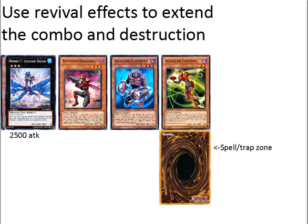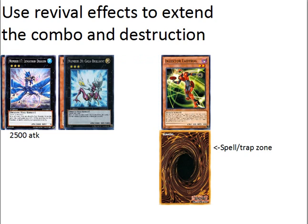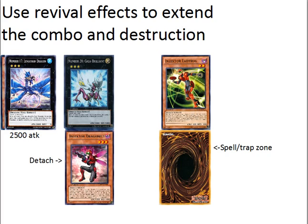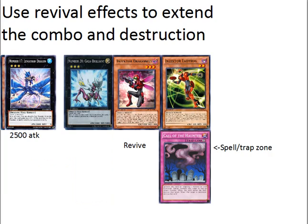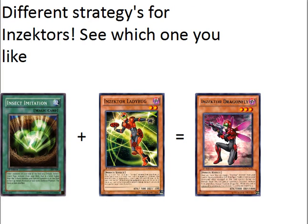An interesting thing about Insectors is that we could actually use revival effects and extend our combo with destruction. This is useful for when your opponent controls something like a big Xyz monster. So in this scenario, we did our combo above but also had a spell or trap set. We'll make Giga Brilliant, detach Dragonfly, and if our face-down is Call of the Haunted, we can bring back Dragonfly and just keep the combo going again.